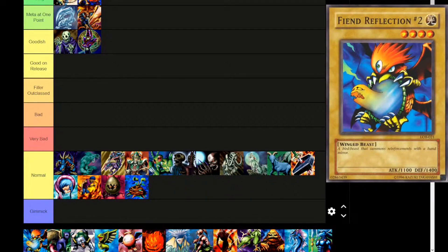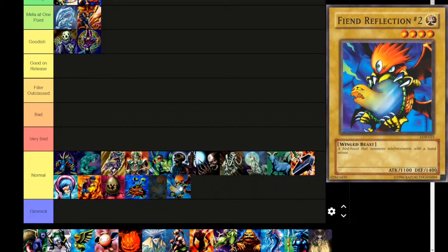Next up is Fiend Reflection Number Two — Light attribute, level 4, winged beast. 'A winged beast that summons reinforcements with a hand mirror.' 1100 attack, 1400 defense. I should read the description before I start talking about them. Where is Fiend Reflection Number One? That might actually be an OCG exclusive card, or maybe we get it in a tournament pack later. Normal tier.